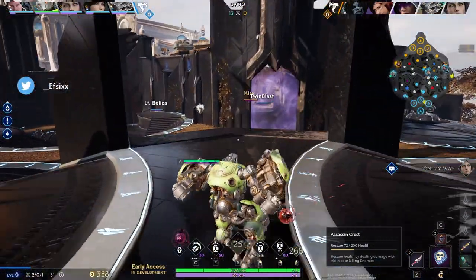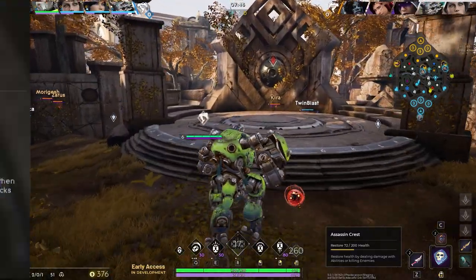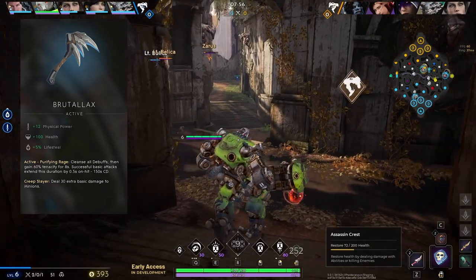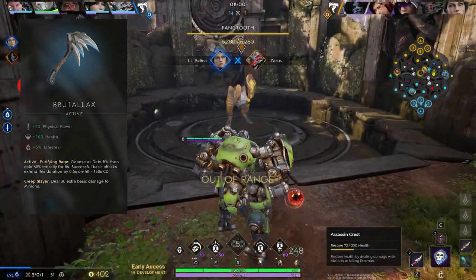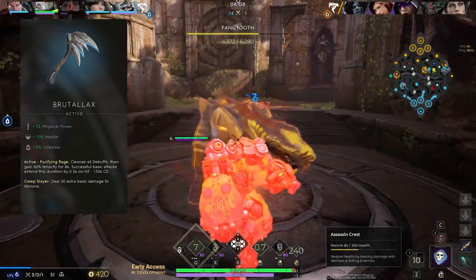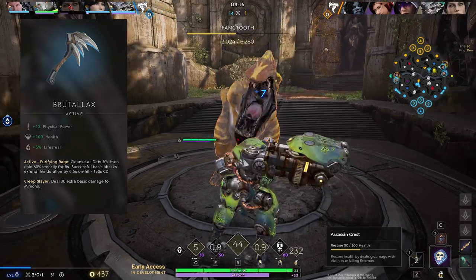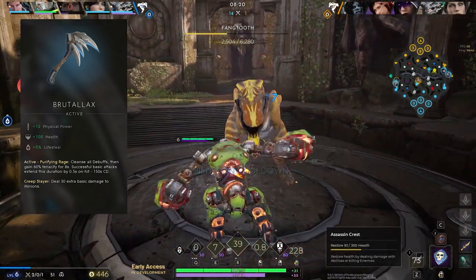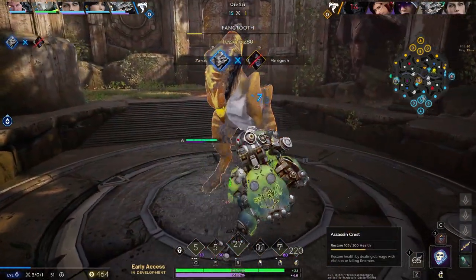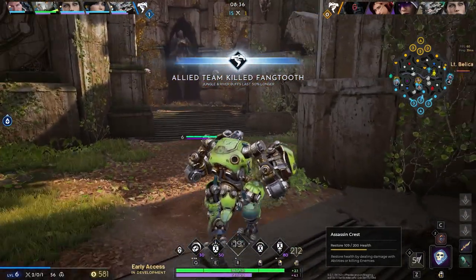On the Phoenix Crest for bruiser builds, Ice Corn's Talents helps make up for lower damage output and benefits your team too. Brutalics provides a cleanse, life steal, and 60 tenacity. With 60 tenacity, if you'd normally be CC'd for one full second, you're only CC'd for 0.4 seconds. Since Crunch is always basic attacking in between combos, successful basic attacks extend the tenacity duration, helping him stay in fights and resist CC longer.